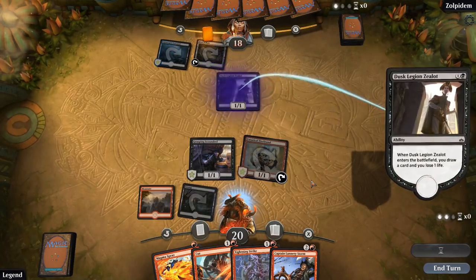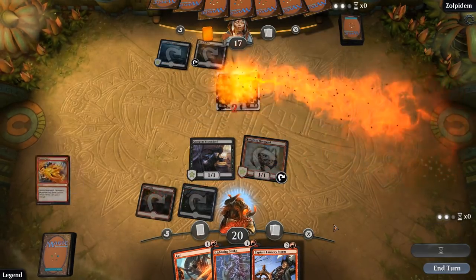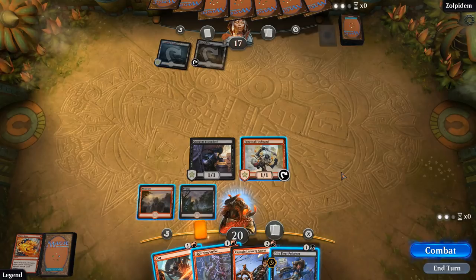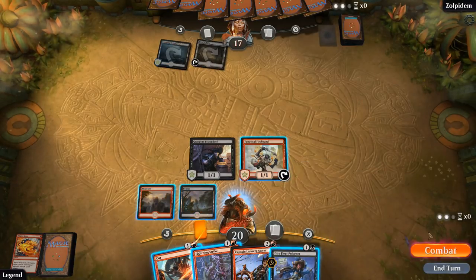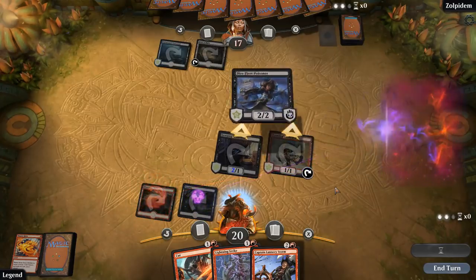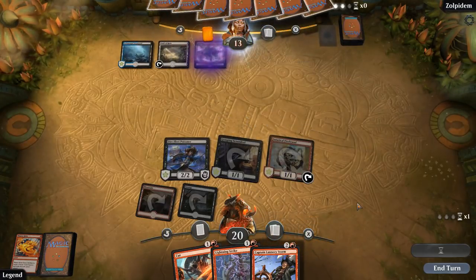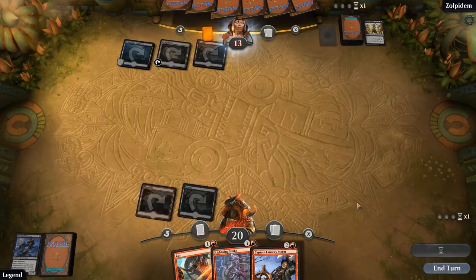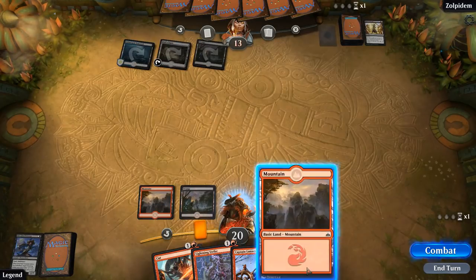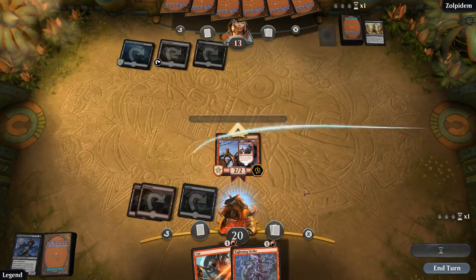Dusk Legion Zealot is going to get Magma Sprayed I think. Alright, that's not too bad — we do get wrecked by Golden Demise here if we play the Poisoner, but I think we probably get wrecked by Golden Demise either way, so let's run out the Poisoner and get in our extra point of damage. Yep, that's a pretty convincing third land into Golden Demise — whenever your opponent quickly plays their third land and then makes an action, you know it's going to be the Golden Demise. So I guess we got punished a little bit there.